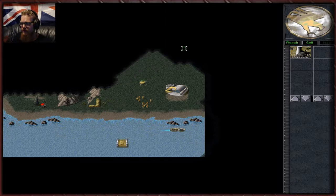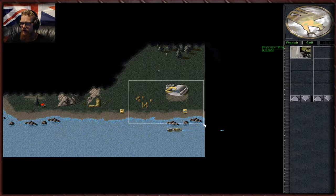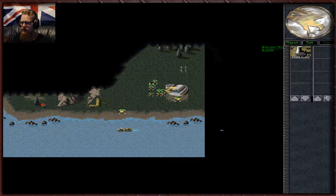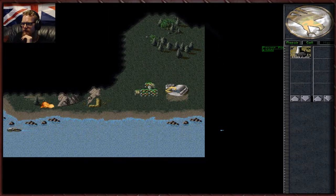Let's kill this Nod soldier trying to take our construction yard. Now we have a Humvee — these are our basic scout units. Danger close! That gunboat nearly slaughtered our own men — friendly fire is a thing. We don't really need to build a base on this mission, but we might as well so I can do some explaining.